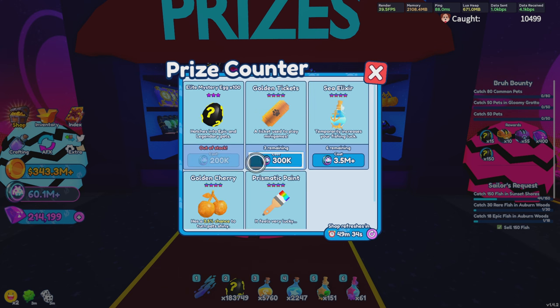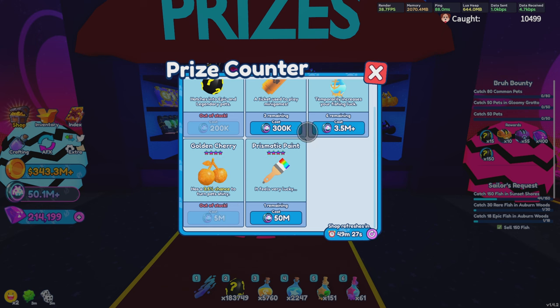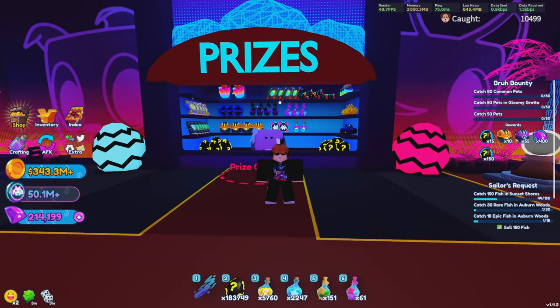For the first prize corner, you can see we get a crap ton of Elite Mystery Eggs — up to 25 for a total of 2,500 if we spend 5 million tokens. My shop isn't really the best at the moment, but I'm going to grab these golden cherries. For you guys that like farming mini games, once you run out of tickets, go buy these three, go use them, and then just farm the bosses for the rest of the tickets.